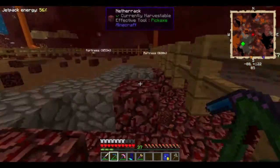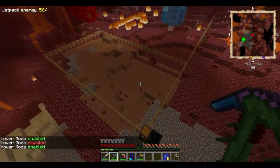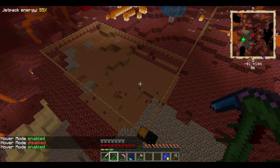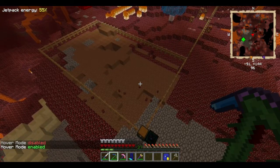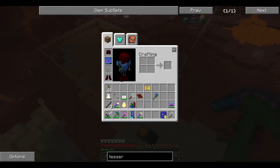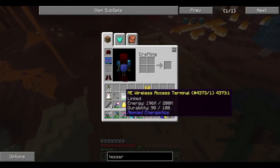So basically I let this run and it mines out all the netherrack. And because it's an Ender Quarry and what it wants to do is reduce lag, it replaces every block it mines out with the topsoil block or dirt. And then I just come in here any way I want and get the dirt. I just have a bunch of dirt sitting out there. I can use any method I want to retrieve it. I didn't actually think this far ahead of how to retrieve it. But I'm sure I'll find a way. I'm a resourceful fella.